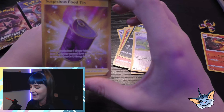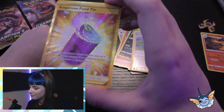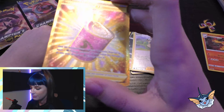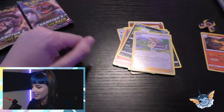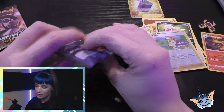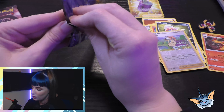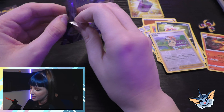We got Sonia, which I haven't got so far, and we got a Suspicious Food Tin — gold, shiny! Look at that, isn't that pretty? I mean, it's not a Charizard, but I'll take it! I can't complain, I actually really like that. Awesome!